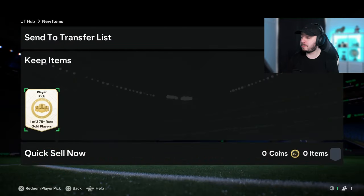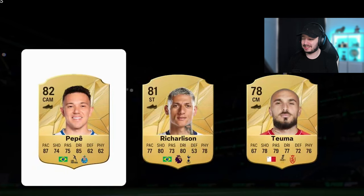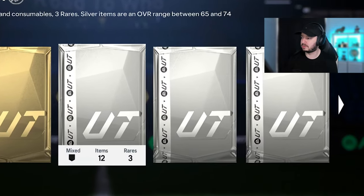For now we have some good packs, let's just get into it. We're starting off with a player pick, 1 out of 3, 75 plus. Didn't expect anything from it - we do get an 82 rated, nothing too crazy. And since this year I cannot see how many packs we have, no idea. We should have a lot, also some bad ones as you can see we have some silver ones. Let's get the opening and let me show you what we get.